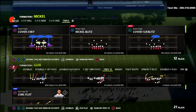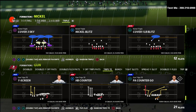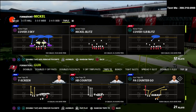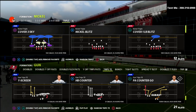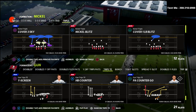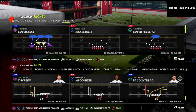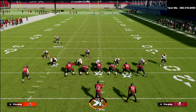We're going to look at PA Counter Go. What makes trips tight end so difficult is that play action blocking is significantly different than standard blocking. PA Counter Go is widely considered the best play in the game — not just because of the route combo, but because of the blocking. It's very tough to get pressure on this play because you can cancel the play action and pick up a lot of pressure.